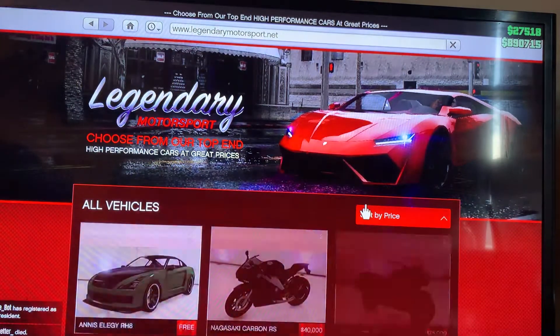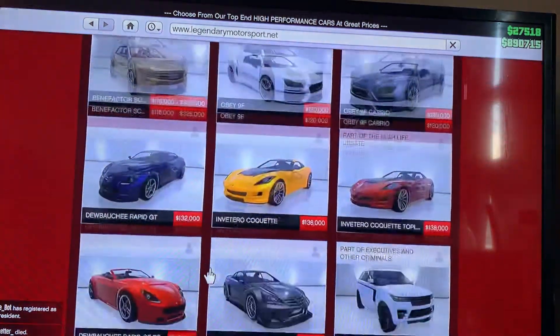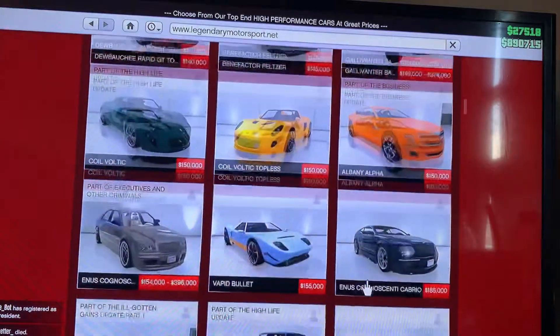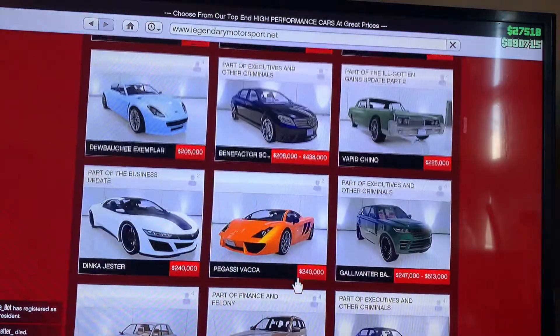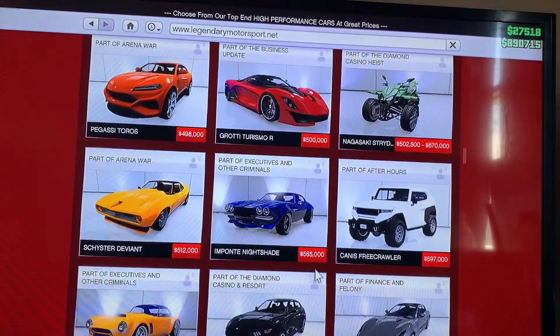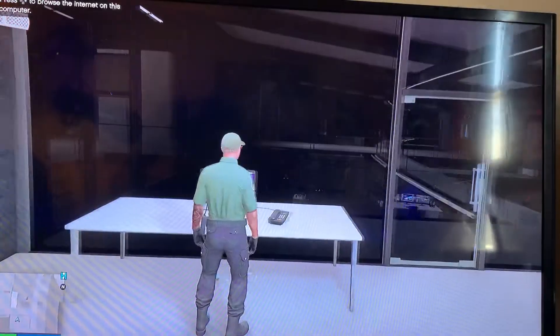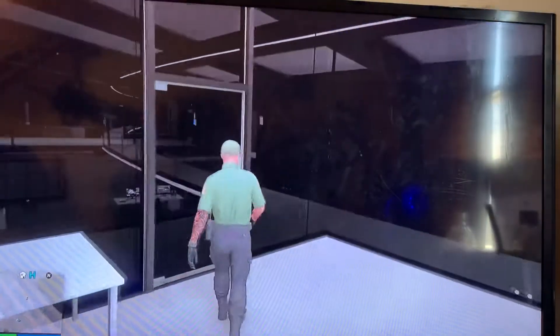I'm also going to show you guys really quick how to buy that park ranger vehicle. What you want to do is just head over to Legendary Motorsport — I would go to sort by price, that's the quickest way to find it — and it is down a little further. Right here: Canis Freight Crawler. It's almost 600,000 but it's worth it. It's very customizable — you can actually put a lifeguard livery on there and make it look like a lifeguard SUV.